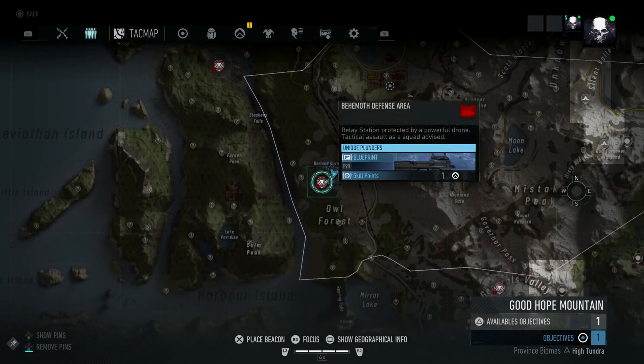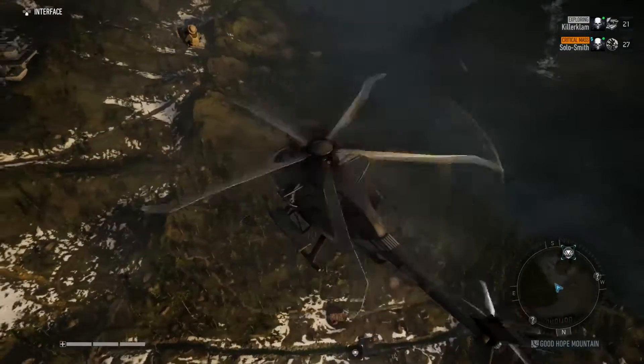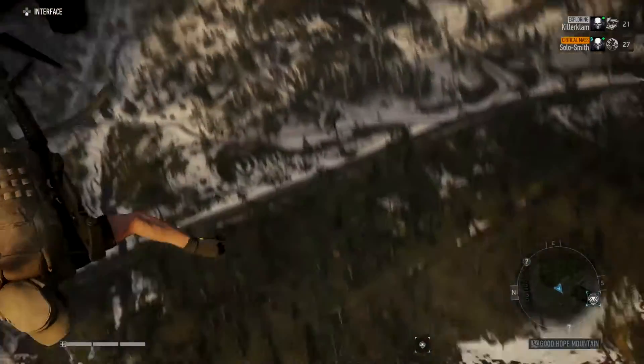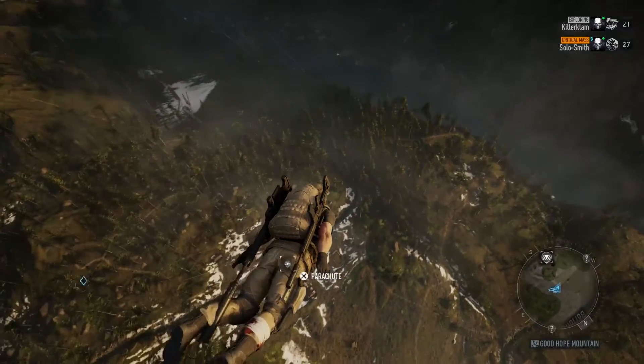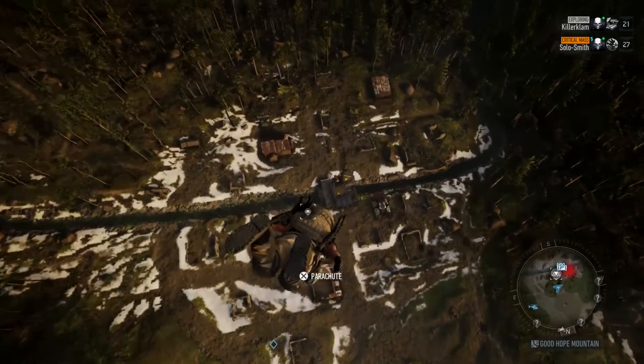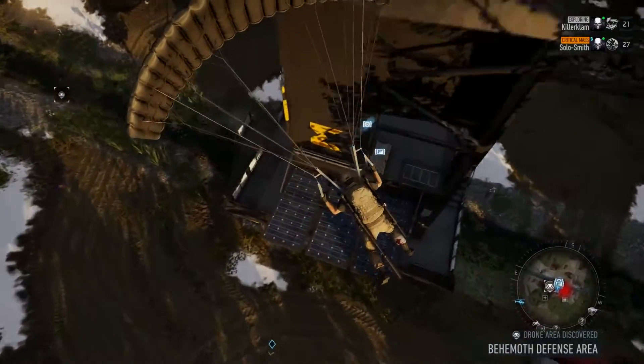I used a helicopter — this is probably the fastest and best way to do it, but you can sneak in as well. Once you're above the target point, don't worry about that floating guy, that's just a bug. Make sure you're not caught by the tank — fly high enough that you're not caught by the tank. You're going straight for that building where the marker is. Pop your parachute and fly in right about there.